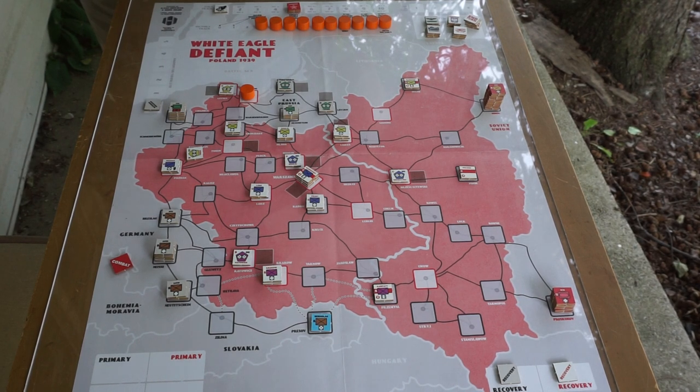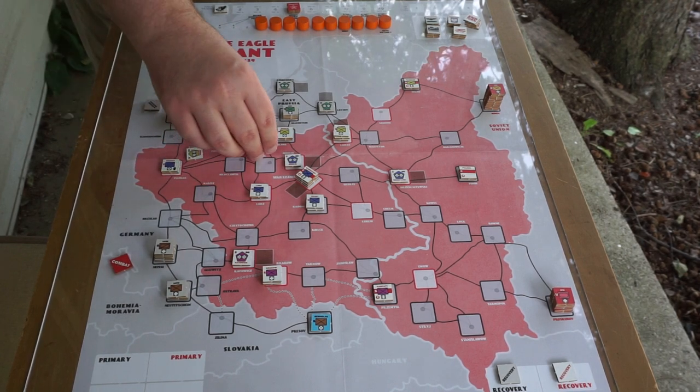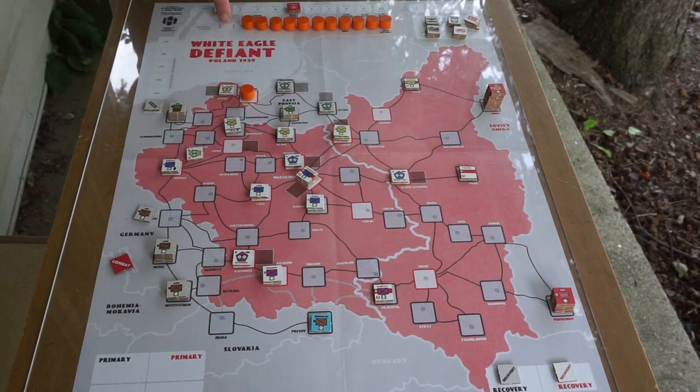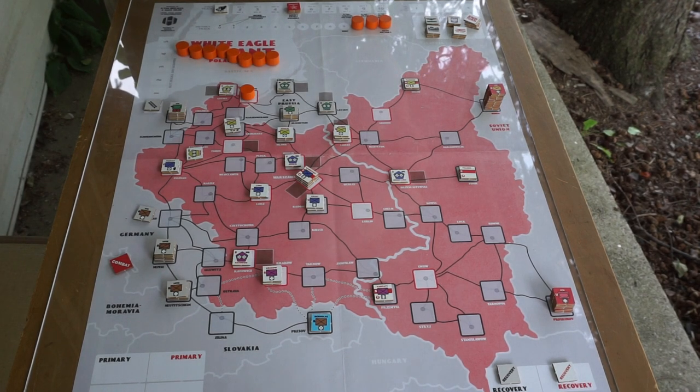The Polish player is able to choose their battles and retake cities to lower the German VP count — they might even be able to take the fight to the Germans, capturing certain German forts. This all plays through use of these orange markers on this track. If the Germans capture a city, they put a marker in there, which increases their victory point total. If the Polish take it back, it goes back on the track and lowers the number. For the Germans to win, they need to have 9 VP by the end of turn 8. The Soviets will come in if the Germans have at least 6 VP starting from the end of turn 5 onward.